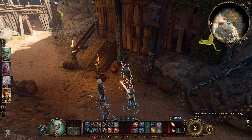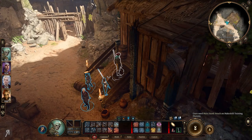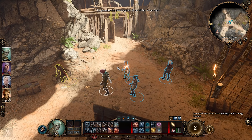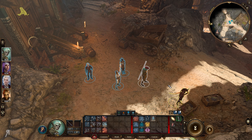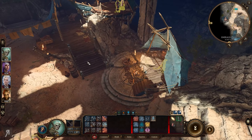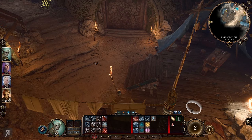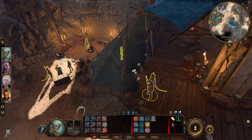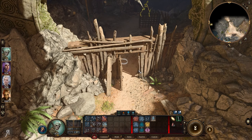I notice someone in a jail area nearby - looks like a goblin. I increase the number of ability bars at the bottom of the UI. I check whether the human we punched earlier has gotten up - it doesn't seem like it. Roland is over there. Let's go into the jail area to see what we have here.